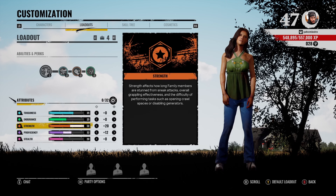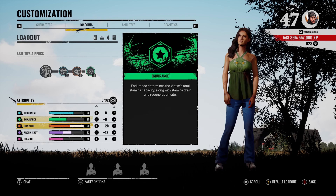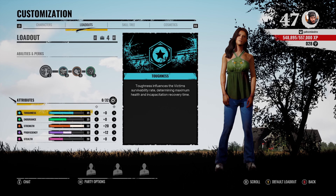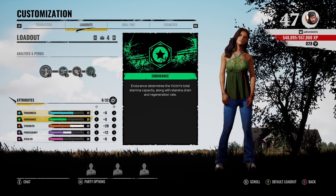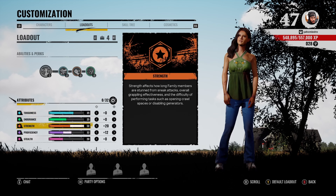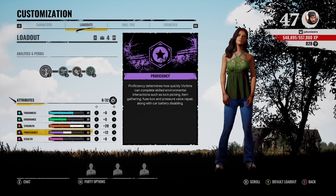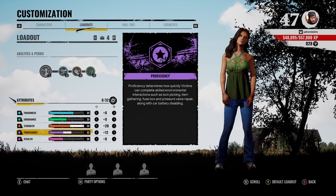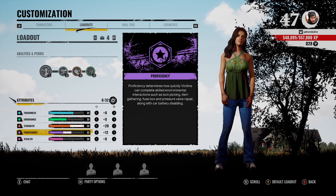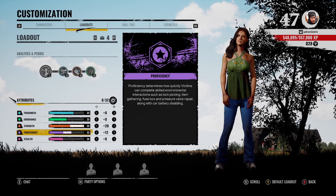We got the attributes 50 out of 50 — always doing 50. I'm putting points into proficiency instead of endurance and toughness because I can fight my way through. I feel 35 toughness is good enough. I put all my attribute points into proficiency because the gathering speed is gonna allow me to get my bone scraps faster for tight clutch situations. If you're excited for this video, hit that thumbs up and subscribe button.